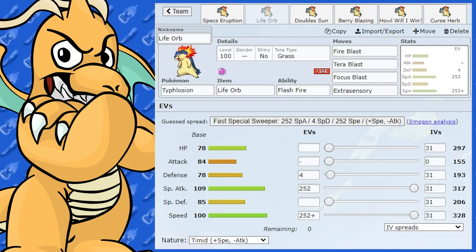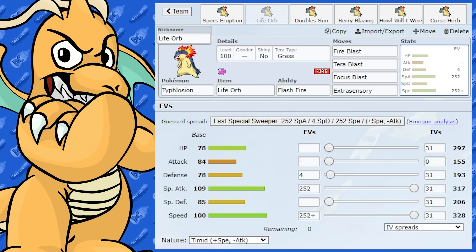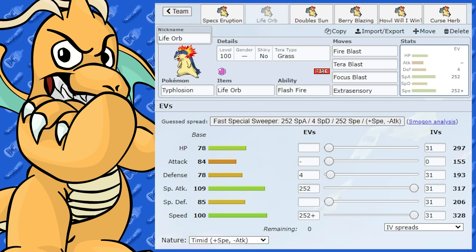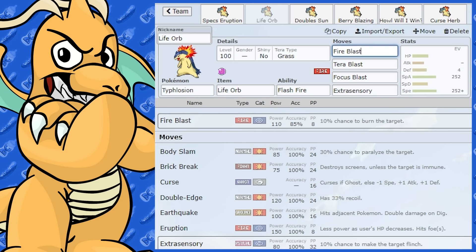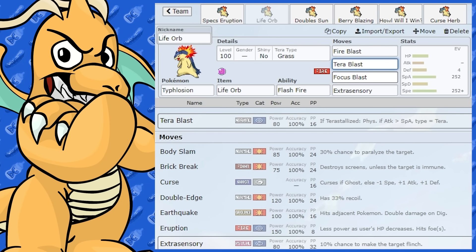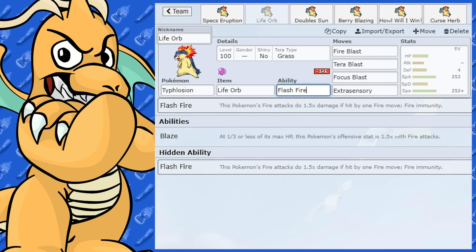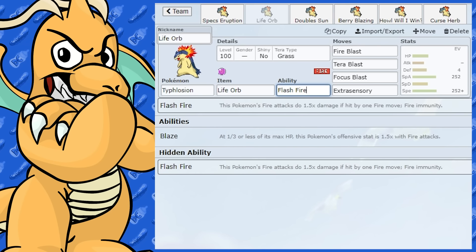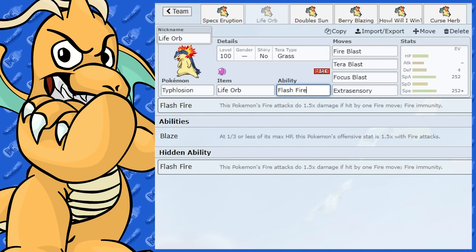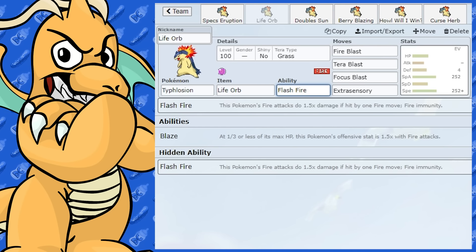The next set is kind of similar, however we're making use of Life Orb instead so you don't have to lock Typhlosion into one move. We're using Fire Blast as the fire move, and Terra Blast Grass, which is very nice with Flash Fire — it's great for baiting. You can go for that Grass Tera, take out the Rock-type, then a Fire-type comes in and you boost up your Fire-type move. It's a good little troll for sure.